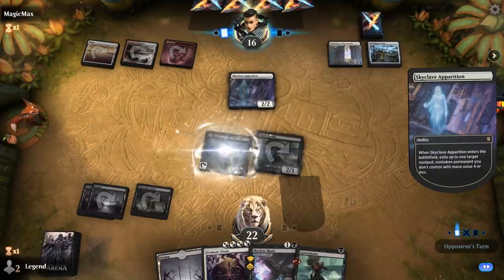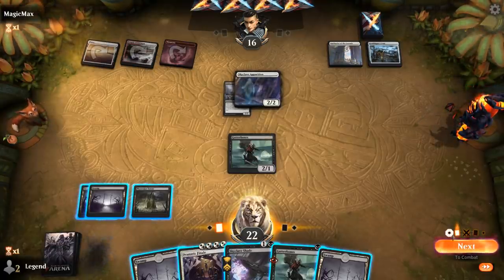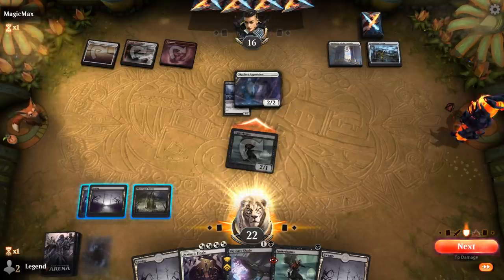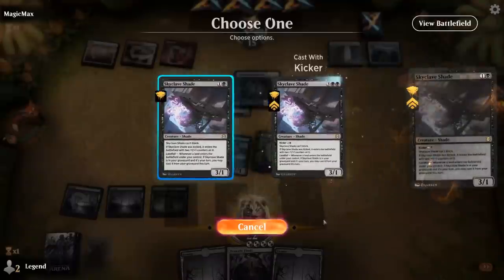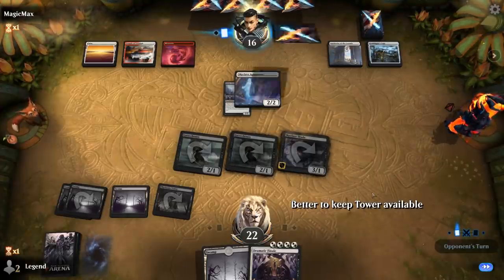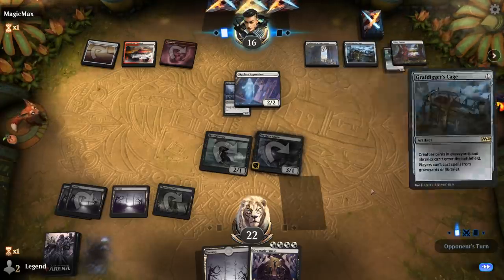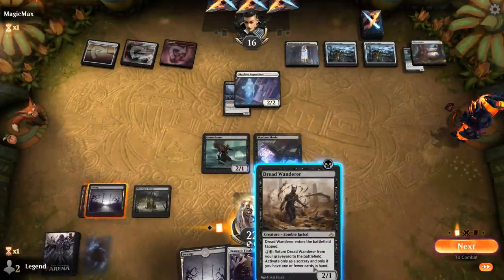An Apparition exiles Ayara, but Phyrexian Tower still gives us a sacrifice outlet. We attack with Gutterbones. We can play Dramatic Finale without sacrificing Gutterbones, though we only have one Gutterbones left to leverage it. A second Gutterbones and second Cage appear. Dreadwander does get stopped by the Cage since it goes straight to the battlefield.